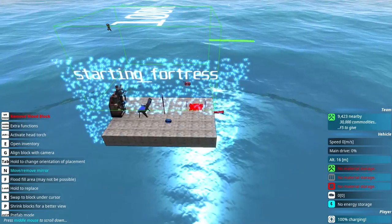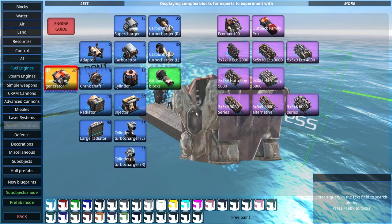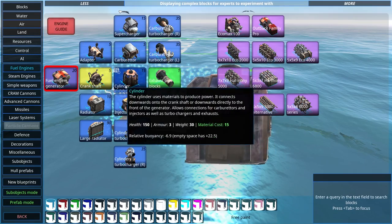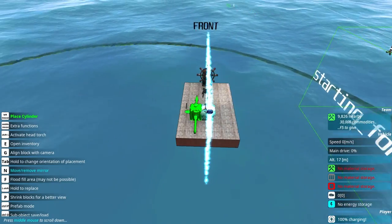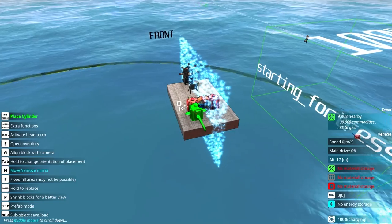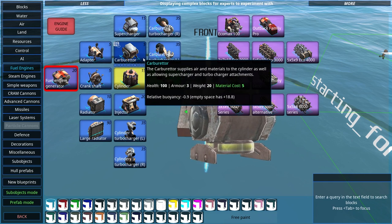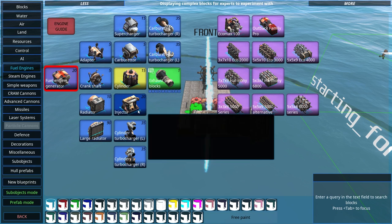You can paint everything too - that's cool. An adapter allows placement of cylinders away from the crankshaft. That's pretty much all you need for your engine - uses fuel to produce power. What we'll need is fuel storage. Let's have a look at resources - we could put fuel storage up there. We're mirroring here - that's okay, I don't mind a bit of symmetry. Fuel storage is probably good; I think materials are more just for repairs.